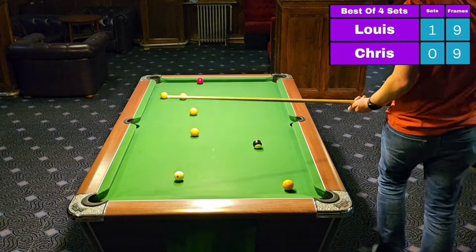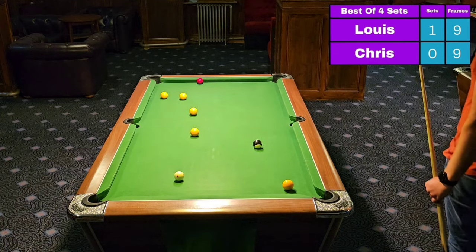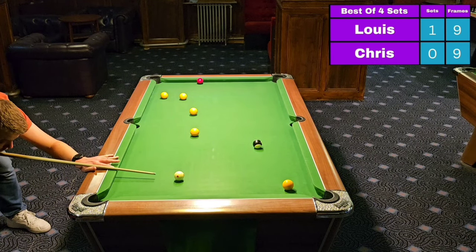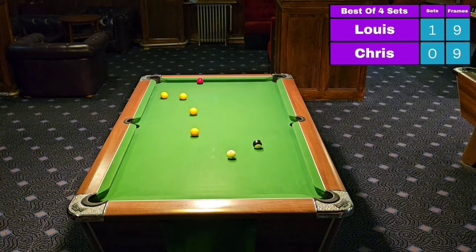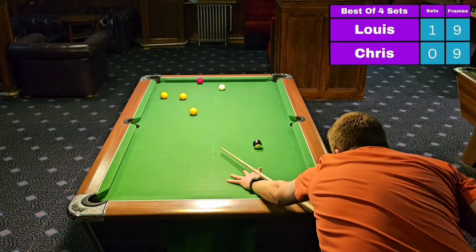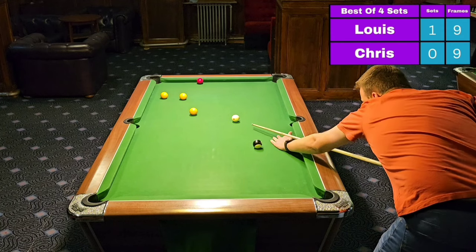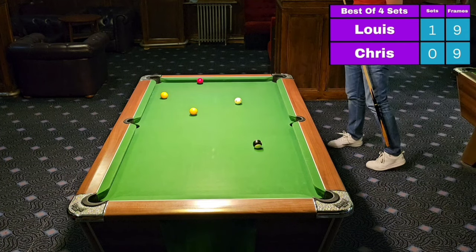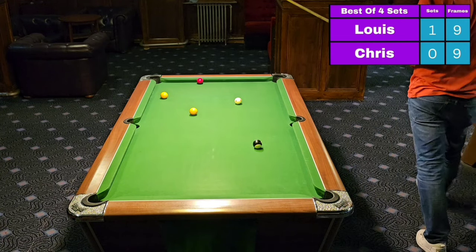Chris at the table now — five yellows remain between him and victory. Chris has shown nerves throughout today's performance. Is he going to find his A game at the crucial time? Back in his day he would have fancied this all day long, eaten it for breakfast. Now he probably eats something boring like porridge without sugar. Three yellows remain — that is a very nice positional shot. He's left a choice of two, going to take the yellow to the right. Leaving one to the middle, one to the top left, and the black down to the bottom right. This is pressure, ladies and gentlemen.